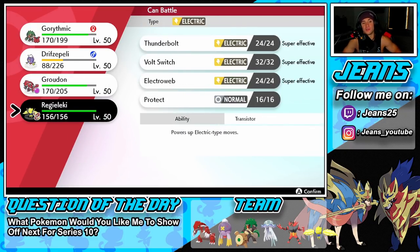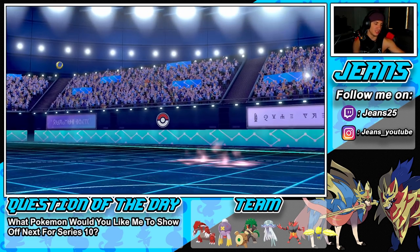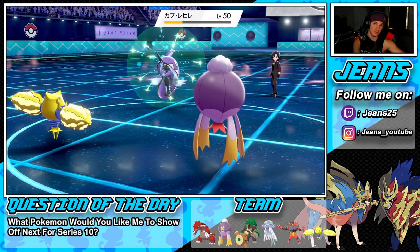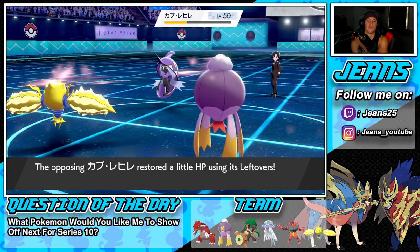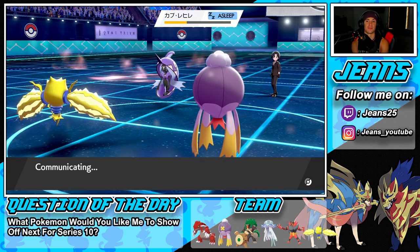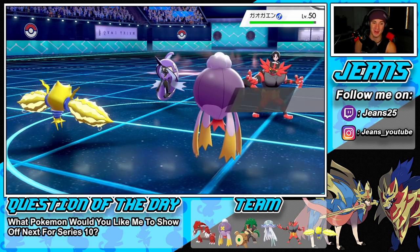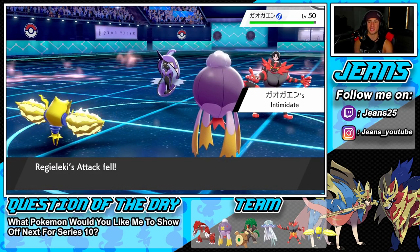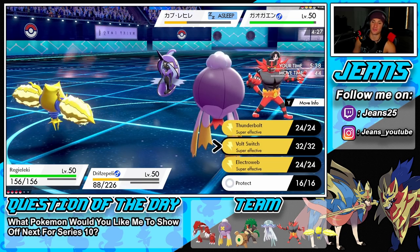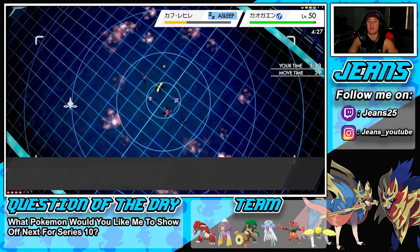Do I bring out Regieleki now? He might bring out Incineroar — if so, Regieleki can protect against the Fake Out. We go Regieleki. Good read — he does go into Incineroar. With two special attackers here he'll probably Snarl, so I'll go Hypnosis onto him and Electroweb for the speed drop. He goes for Fake Out but can't hit my Ghost-type Drifblim — saw that coming. Hypnosis comes through!